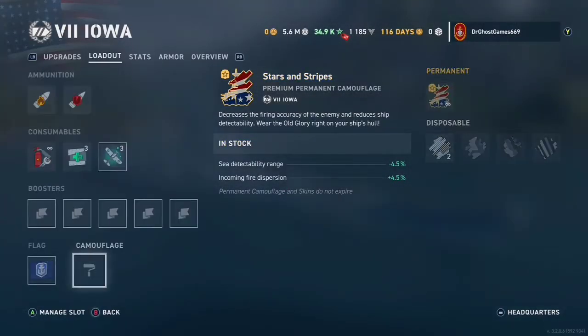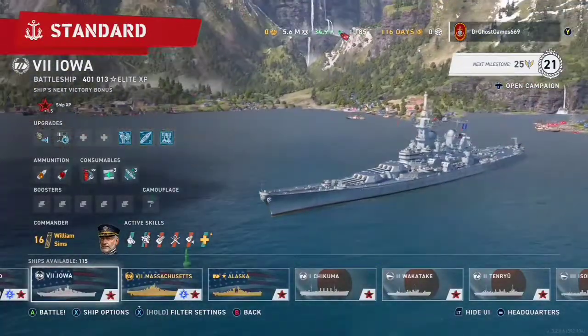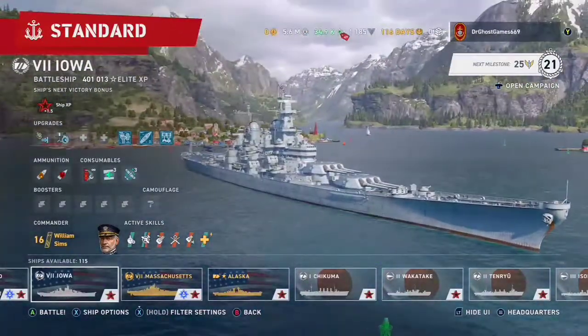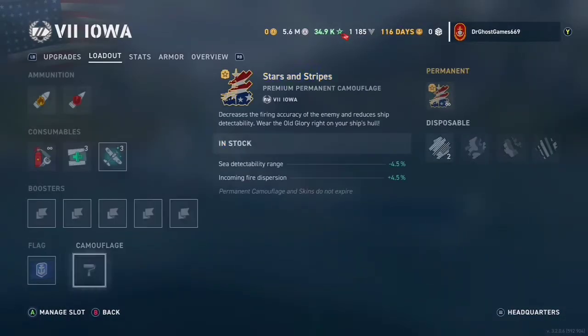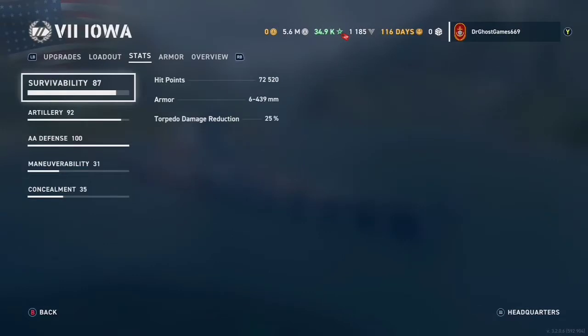I'll take the camo off so you can see what it looks like without it — and it looks pretty clean. The Iowa is a very nice-looking ship, and that's one thing I really like about these American battleships, especially the Iowa class and the South Dakota classes.